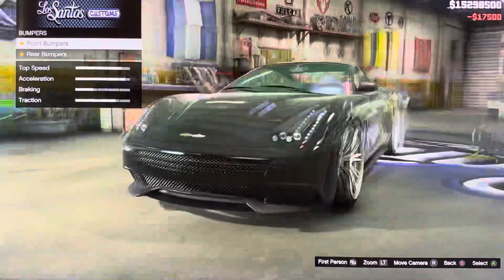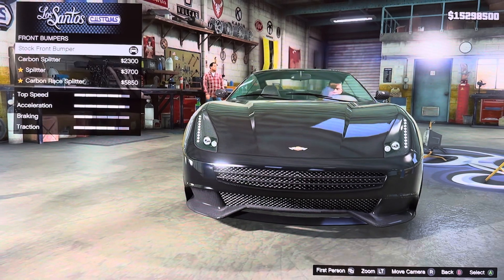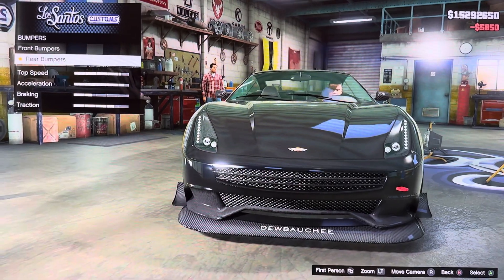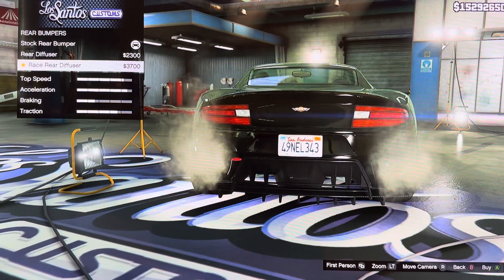We got bumpers. Front bumpers, rear bumpers. Stock front bumper, carbon splitter, splitter, carbon race splitter. We got rear bumpers: stock rear bumper, rear diffuser, race rear diffuser.